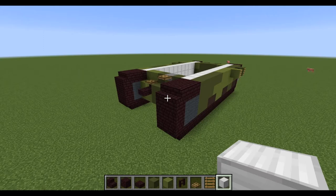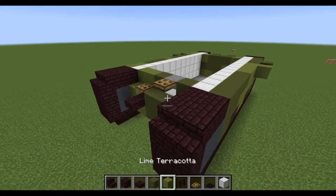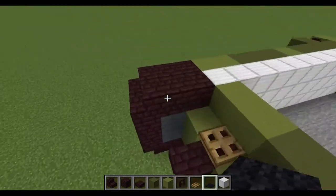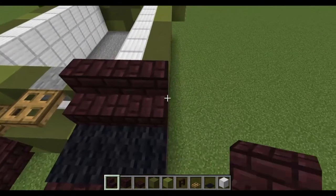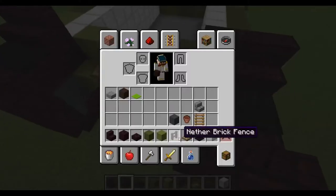Your next stage is black carpet. You want to put it on top of or behind your stairs: black, black like so, black, black. Then you want to have two more sets of stairs behind the carpet — one, two; one, two. For this front part you're going to want to put lime carpet.